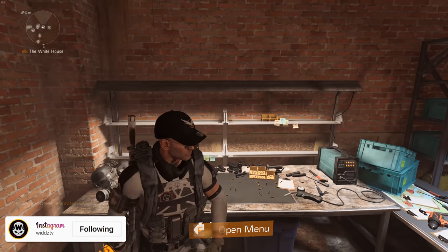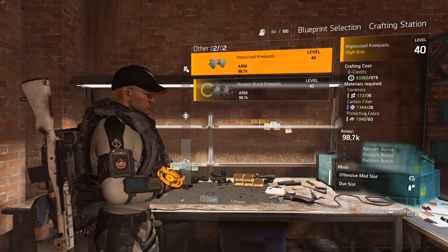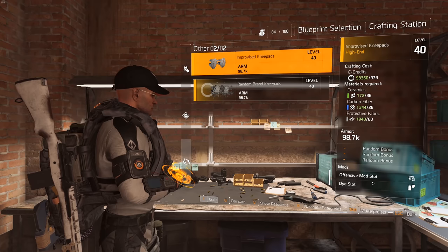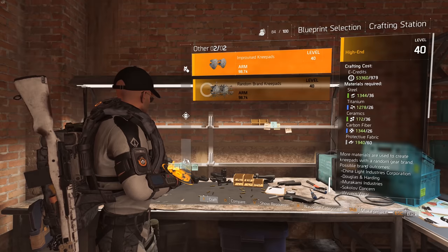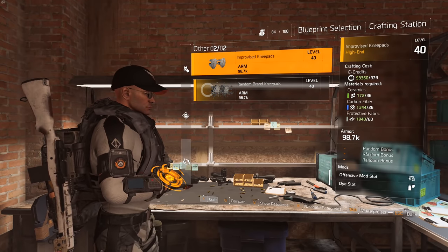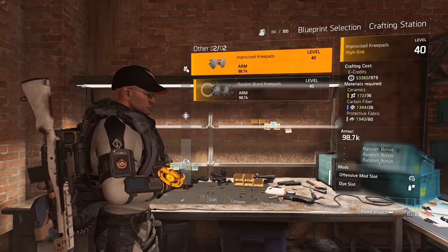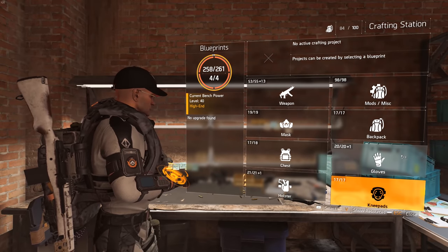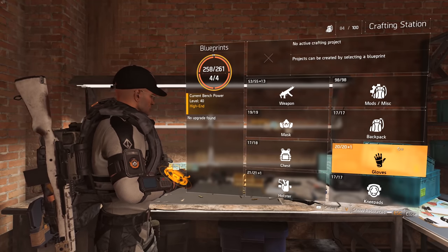Moving to the improvised knee pad — it actually comes with an offensive mod slot. So depending on what happens with Fox Prayer knee pads, this might actually be worth using in certain scenarios depending on your build, since you'll get additional red stats. For most cases it's probably not going to be worth it, but for some niche builds it might be, especially depending on how big a nerf Fox Prayers get.